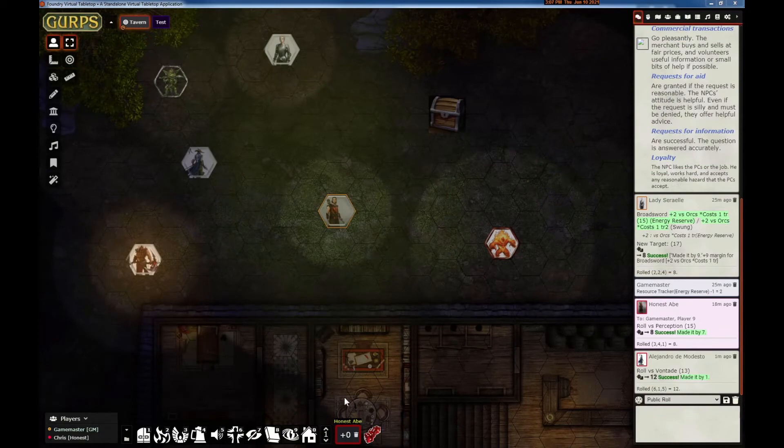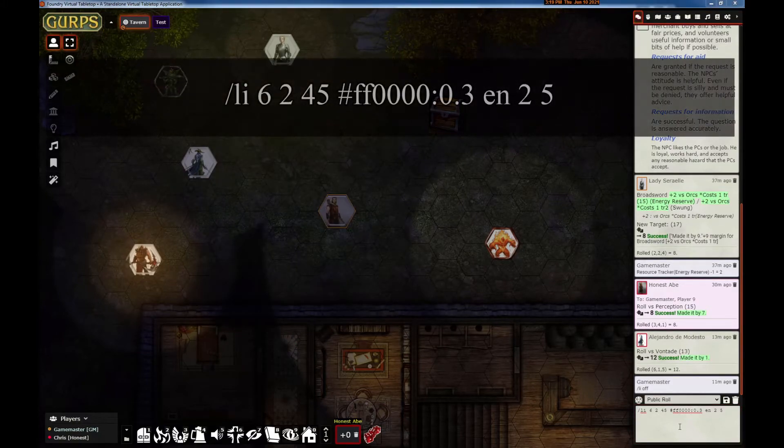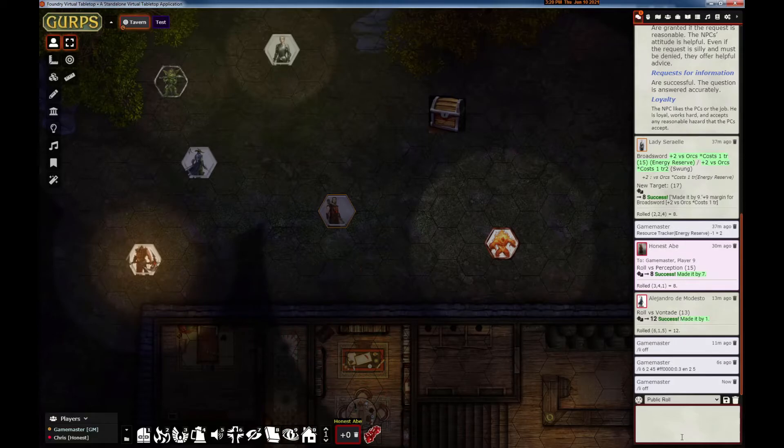As shown in the preview, there's now a chat command to access the light features for a token. It's documented in the user's guide, but the chat command basically lets you set the dim light radius, the bright light radius, the emission angle, the light color, the color intensity, the animation type, the animation speed, and animation intensity. You can also turn the token's light off. For example: dim to 6, bright to 2, at angle 45 degrees, color red with intensity 0.3, using the energy animation with a speed of 2 and intensity of 5. And you can turn it off and then turn on a torch.